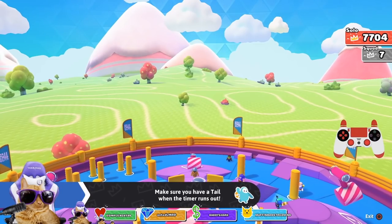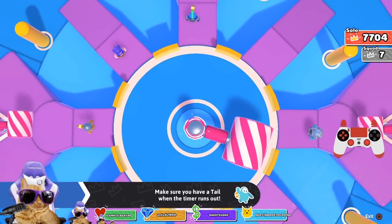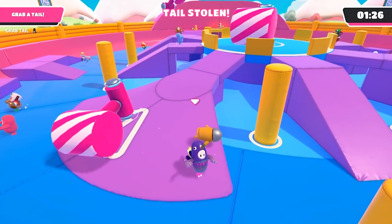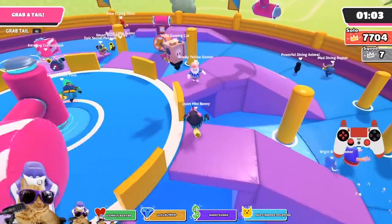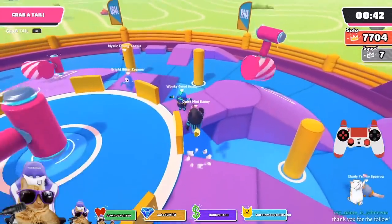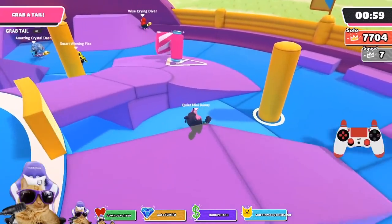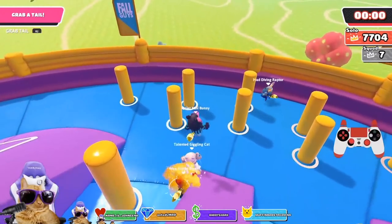Have you ever been on Tail Tag and felt helpless because people can grab your tail from a mile away? Of course you have, it's Fall Guys. In order to lower the chance of that happening, let's look at Neko's gameplay. Usually you'll get one or two people that target you, and 99% of the time when you lose it's because someone was targeting you. To avoid that, Neko plays completely random — never sticking to one thing for too long: getting hit by a hammer, jumping between the purple platforms, running underneath the bridges. Neko's pathing is completely random, meaning people chasing you will have a much harder time cutting you off and will go for someone easier to chase.